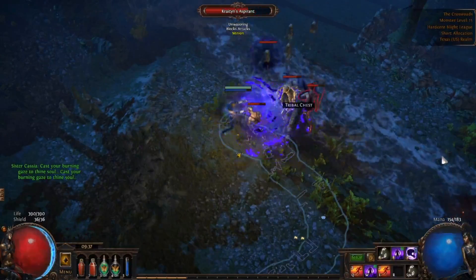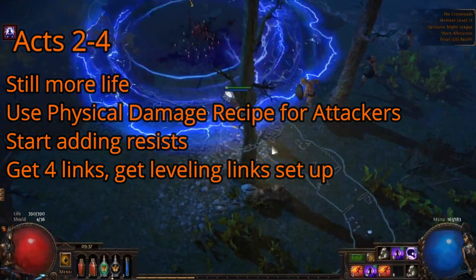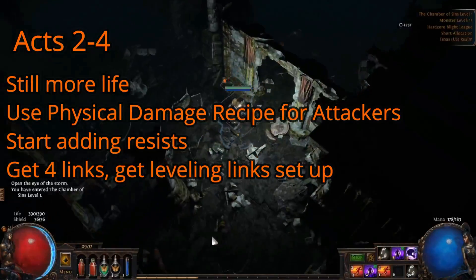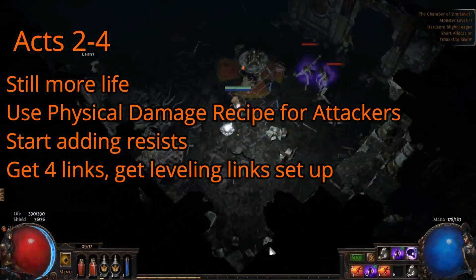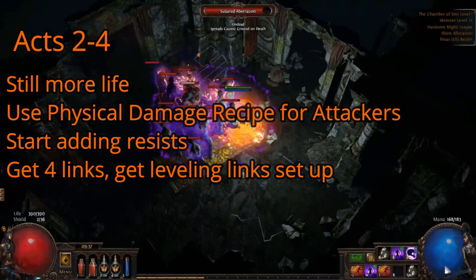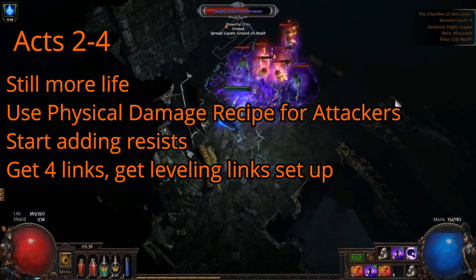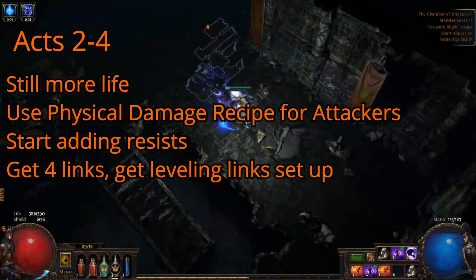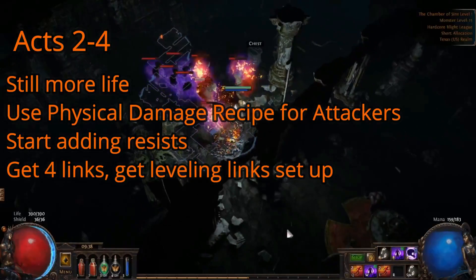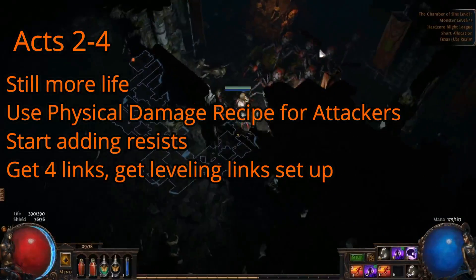In Acts 2-5 your gearing priorities start to ramp up a little bit. If you're using an attack then your damage is going to start falling off possibly because you're unable to find a suitable weapon. You can actually use the physical damage vendor recipe to get a nice weapon. I've done a video including this recipe in the past and I'll provide a link in the description below for those unfamiliar with the recipe. In Act 3, starting at zone level 25, four link items will start dropping and will appear in vendors of Act 3 or later if your character level is at least 25. Adding more support links to your skills will drastically increase the power no matter what build you're playing, so I would recommend focusing on that. You also start getting two stone rings which provide a fair amount of resistance which will eventually become very important. I would generally watch out for jewelry on the ground to identify, as their implicits combined with other useful stats will give you a big boost early on.